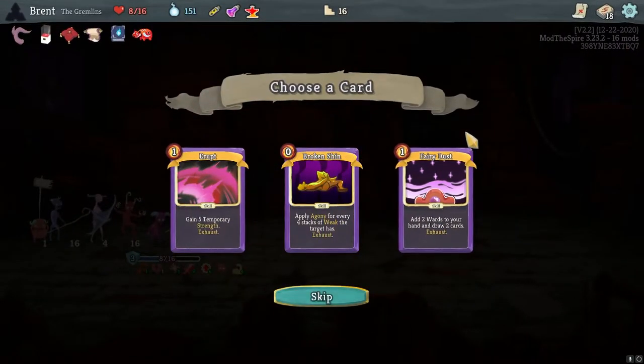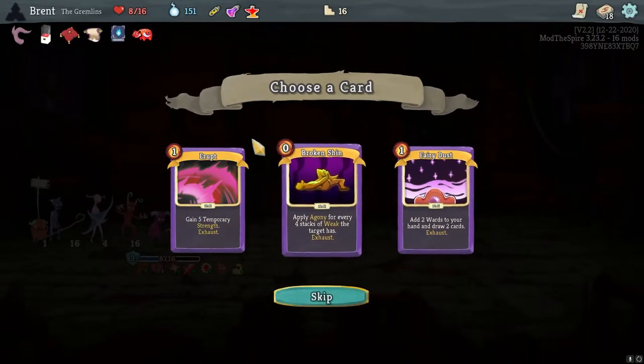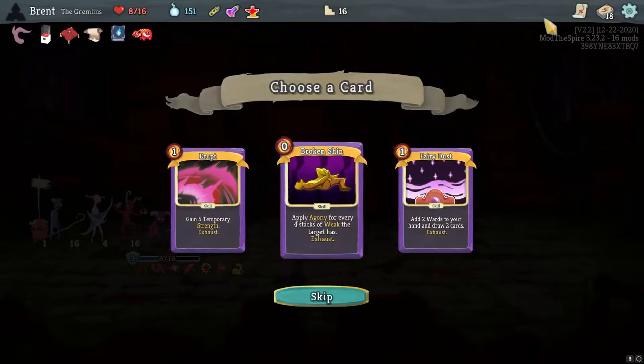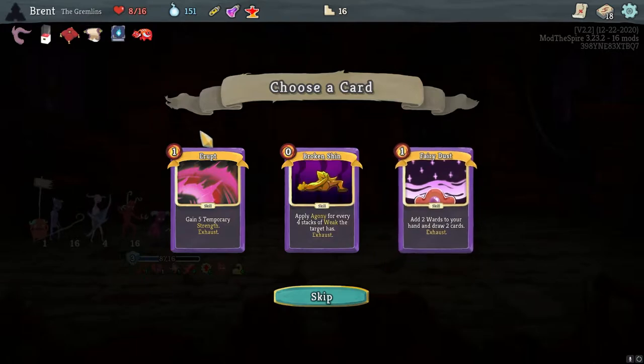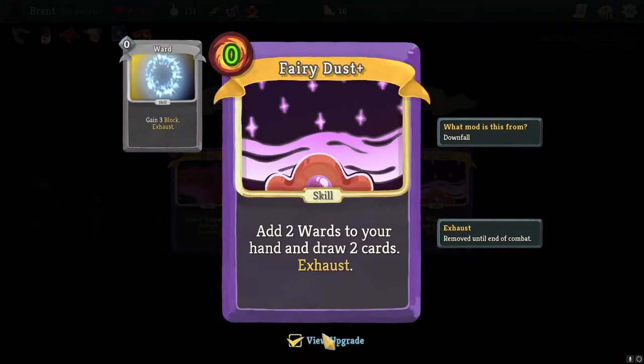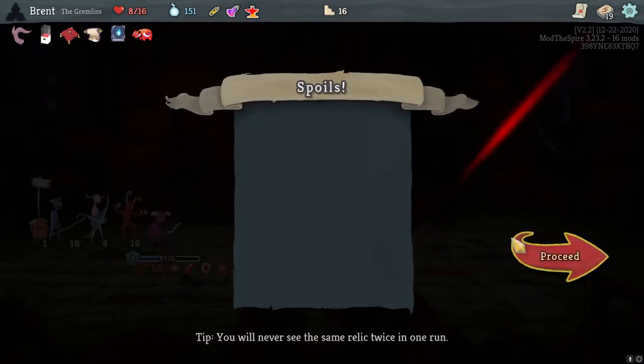Let's see the forge. Fairy Dust is very good. Erupt - fine. We're not stacking that much weak. It's between Fairy Dust and Erupt. I feel like Fairy Dust is just a little bit better here.